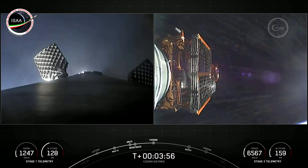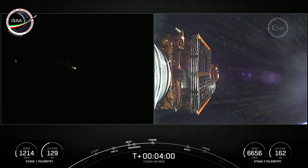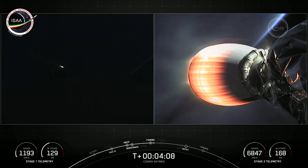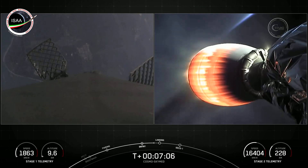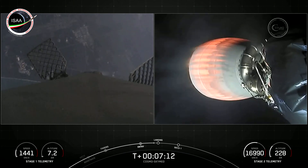We heard that call-out and visual confirmation on your right-hand screen that the fairing halves had deployed. They're now making their way back to Earth, and we will attempt to recover them with a recovery vessel named Bob today. And you can see the land in the background view of the first stage as it's making its way back to landing zone one.